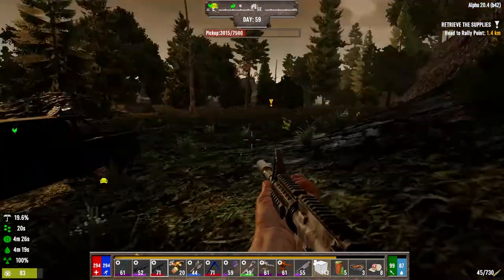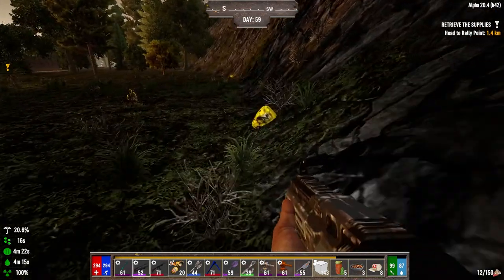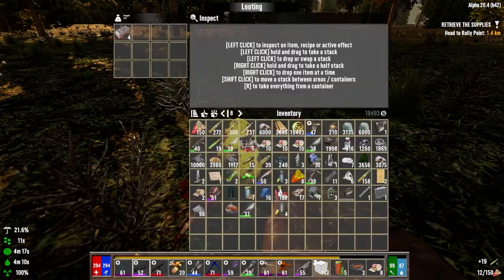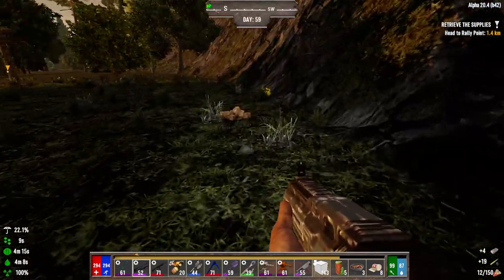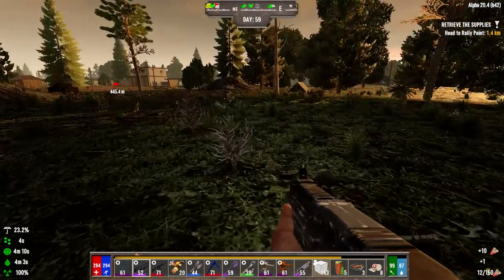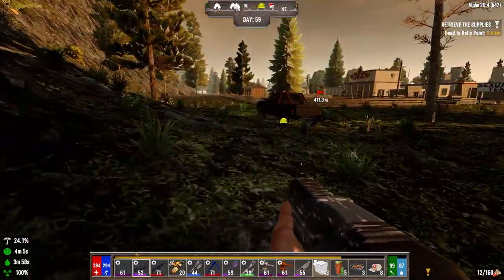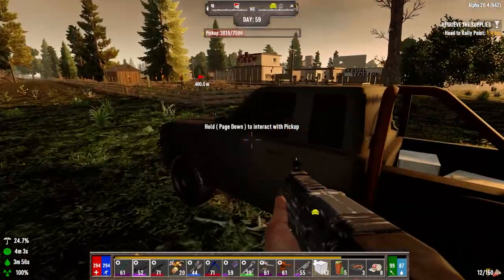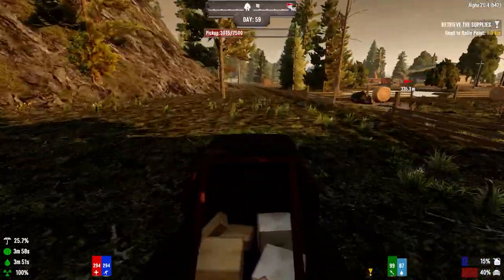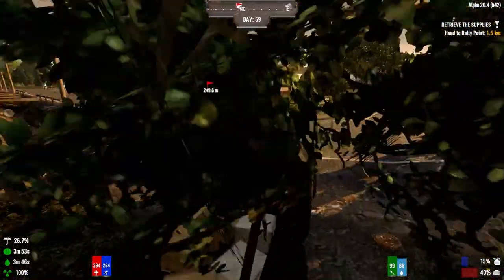Welcome back to another episode of my Darkness Falls Alpha 20 series. It's the morning of day 59 and I haven't even made it back to the house yet. I was going to stop and mine some iron but there were so many zombies I decided to clear them out. By the time I finished, the sun came up, so I didn't get to mine any iron. We're heading back to the house to drop stuff off and get this titanium moving.